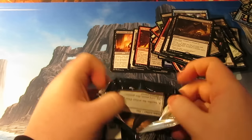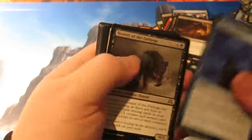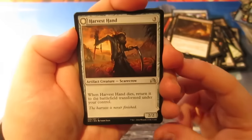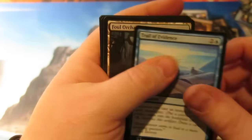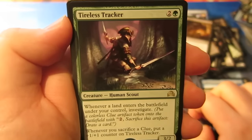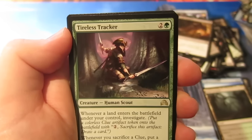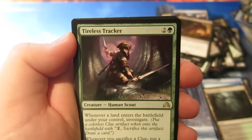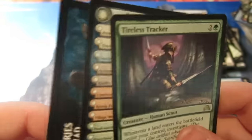It's the final pack of the Booster Box — I think the box has been pretty sweet, let me know what you think. Harvest Hand, Pore Over the Pages, Trial of Evidence, Foul Orchard. And the final rare is a Tireless Tracker — whenever a land enters the battlefield under your control, investigate. Whenever you sacrifice a clue, put a +1/+1 counter on it. Already a 3/2 for three, and I think this is quite a bit of a money card, probably trading at about £8-£9, maybe $12. That's a pretty sweet card to end with.